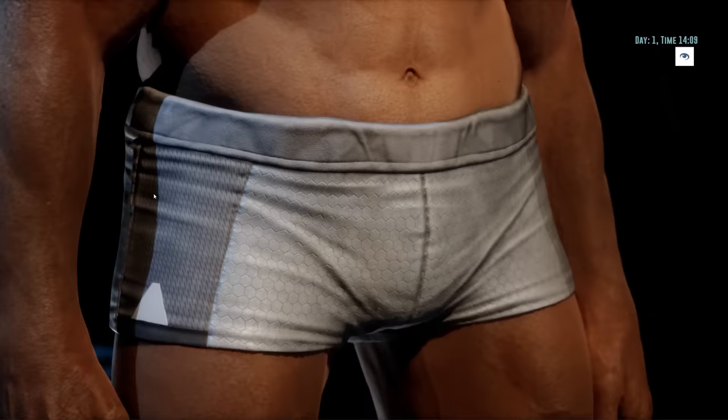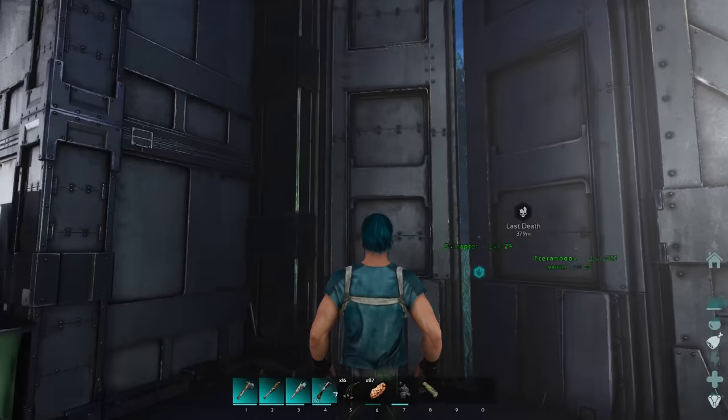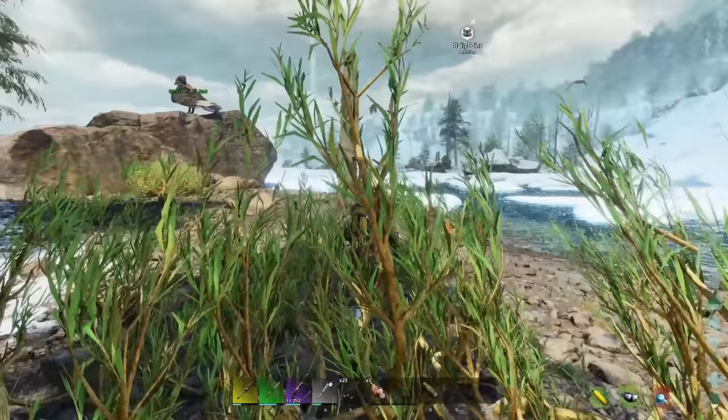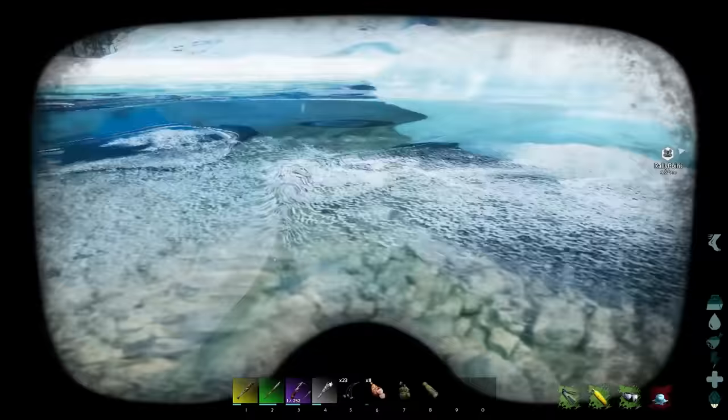There's a new character creator, allowing you to create even more homunculi-looking creatures, but with Lumen bouncing off their bulging muscles. The player character's animations have been completely revamped, and I almost don't recognize any of them from the first game. It's super smooth, and honestly, just running around doing nothing, staring at how my character moved — I love it.